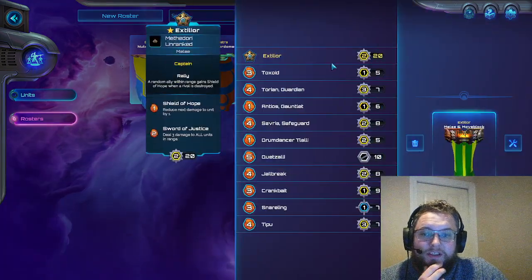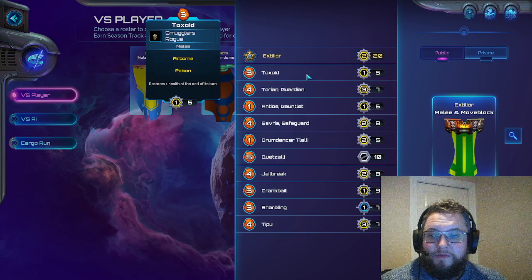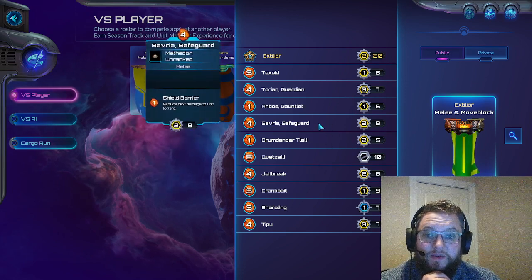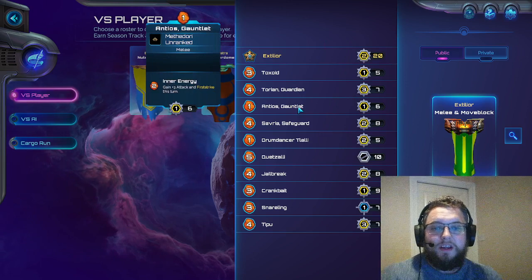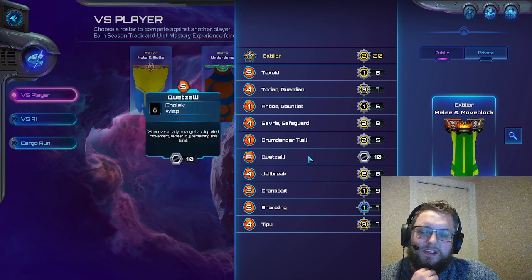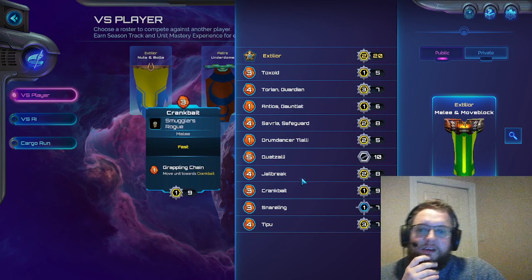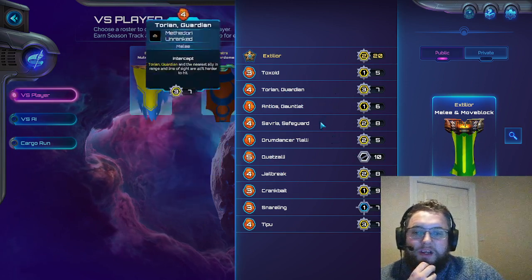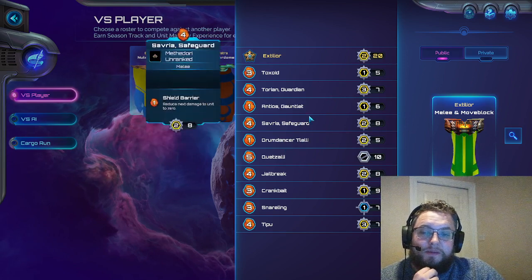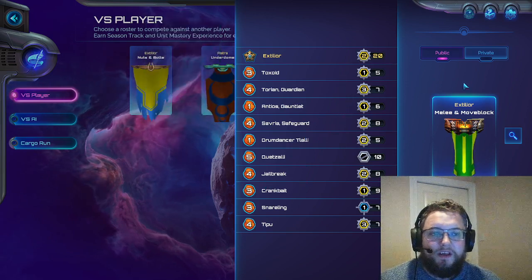So the one we've looked at recently is a melee move-block list. I've been really enjoying this — we've played one game, it went well. I think we just ended up in a state where our opponent wasn't sure of their way out of the situation, and we knew what to do from there. I'm also realising that the cost of units is something I need to start considering more when building. One-drops and three-drops are very important — two-drops are as well, but one and three are the core ones.